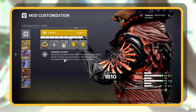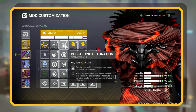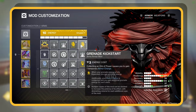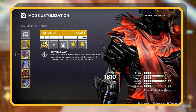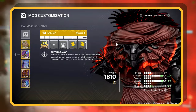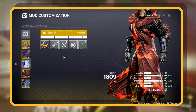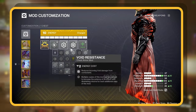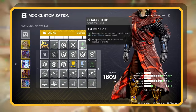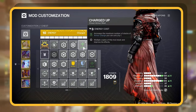Onto the Gloves — we're harnessing the power of Bolstering Detonation, which grants us class ability energy whenever our grenade hits its mark. Plus, we're doubling down with two Grenade Kickstart mods. If you run out of grenade energy, this mod's got your back by refilling it. For the chest piece, go wild with your defensive mods, but reserve a spot for the Charged Up mod. This lets us carry an extra stack of Armor Charge, which beautifully complements the Grenade Kickstart mods.